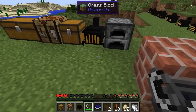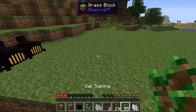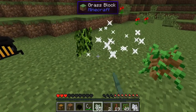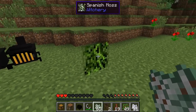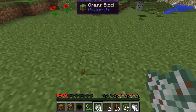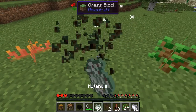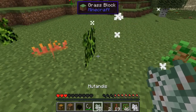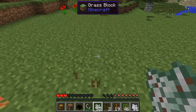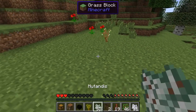Witchery enforces the correct order of items going in for some recipes — not all of them, but some. Once you've made Mutandis, make a whole lot of it — around 18 to 20 is probably what I'd go for. You take a piece of it, right-click on a sapling or a piece of grass, and it has a chance of mutating into something else. Doing this you can get all different kinds of saplings — the first special one you want is a Hawthorn Sapling, then the Rowan.